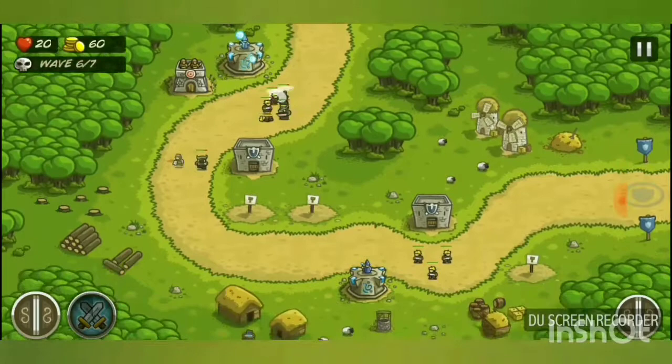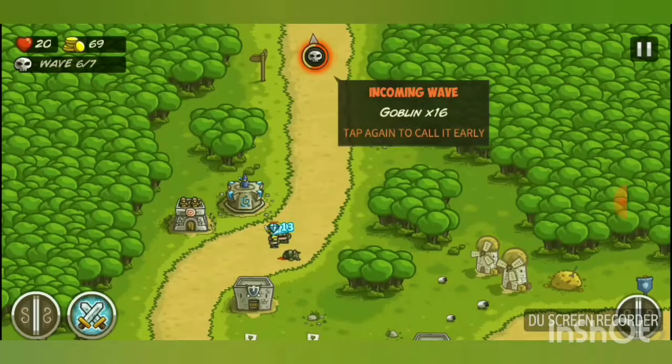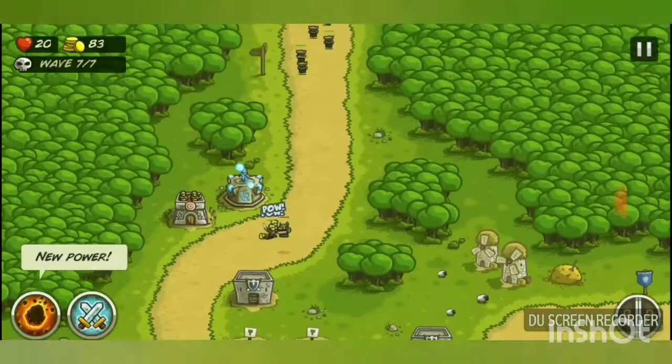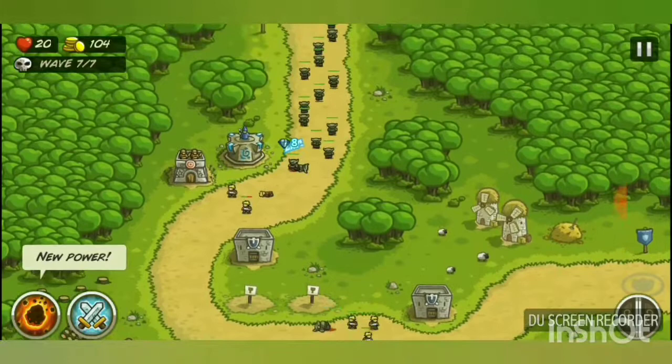I'll put a wizard tower here. New special power unlocked — Rain of Fire: 'Blast your enemies with fire from the skies. Rain of Fire is best saved for an emergency or a great opportunity since it has a very long cooldown.' This power appears in the bottom left corner and is great for larger groups of enemies.